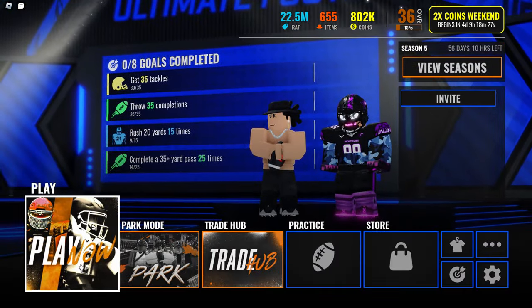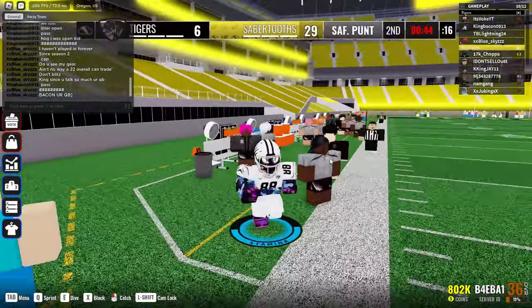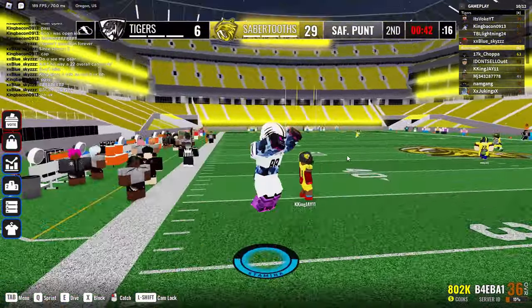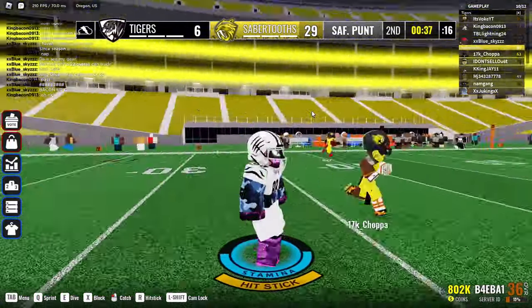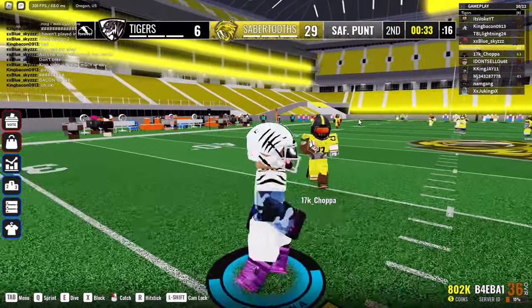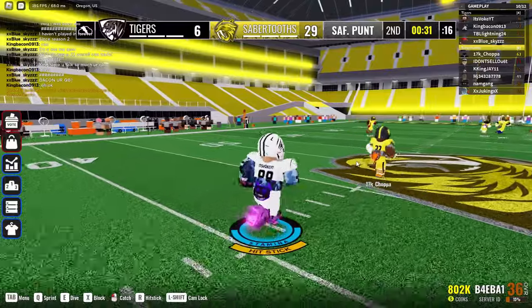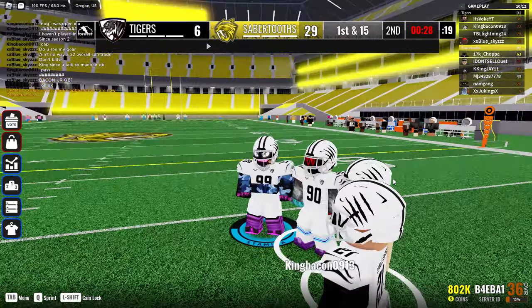I'm going to go into gameplay and show y'all how it looks while playing. This is how the undershirt looks in the game. I think it looks cool — it makes you stand out. Not a lot of people have it. This dude right here has a gray one. I like that one, not going to lie, cause it can match with anything. Side by side, they're both camo.